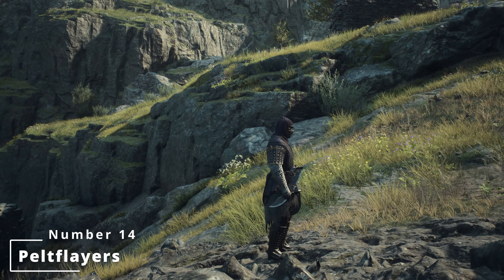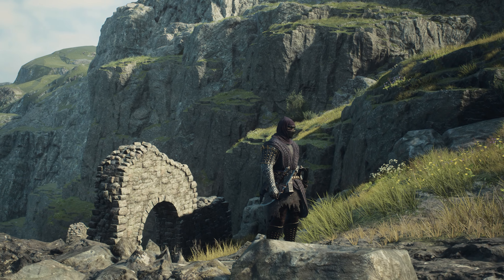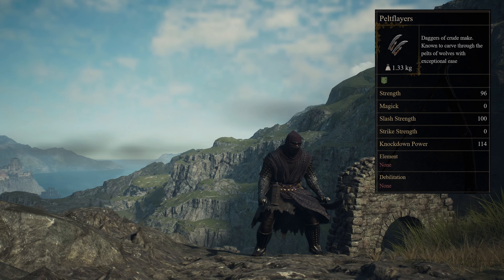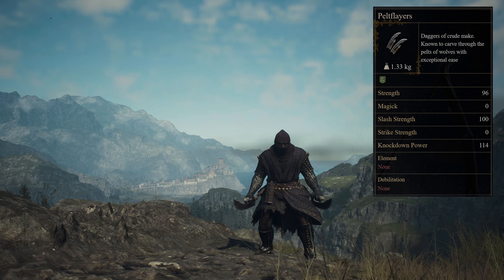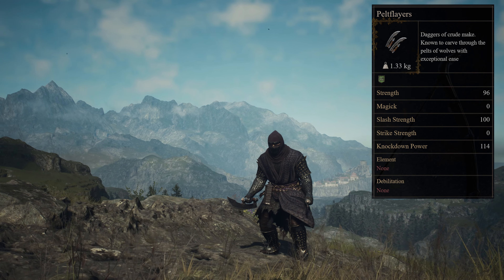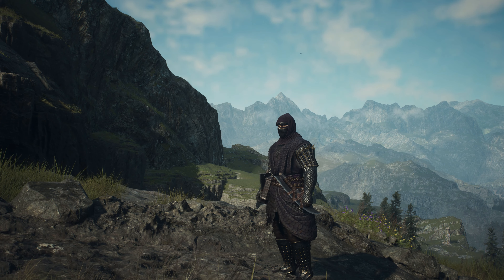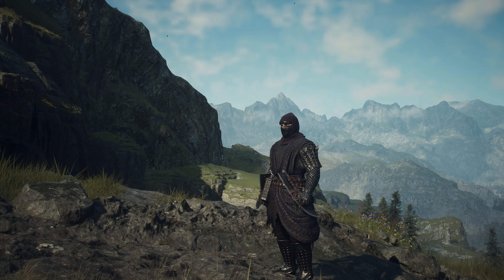In at number 14 are the Pelt Flayers, described as daggers of crude make, however known to carve through the pelts of wolves with exceptional ease. Pelt Flayers are the equipment you will be provided if you didn't start Dragon's Dogma 2 as a thief, but can also be obtained by looting special chests after completing the obstacle course in the nameless village, as well as inside a waterfall cave above the chimera after defeating it. You can also buy them at Chandlis General Store in Harve Village or Dudley in Malve.